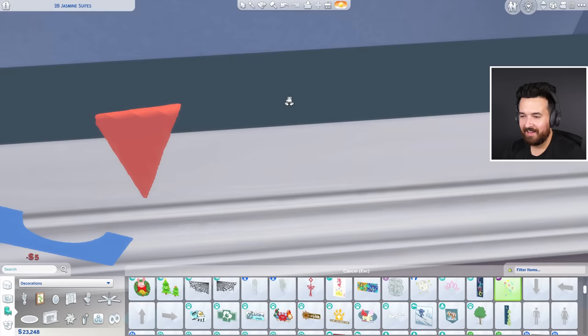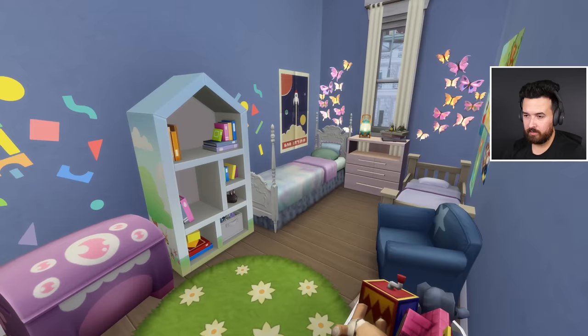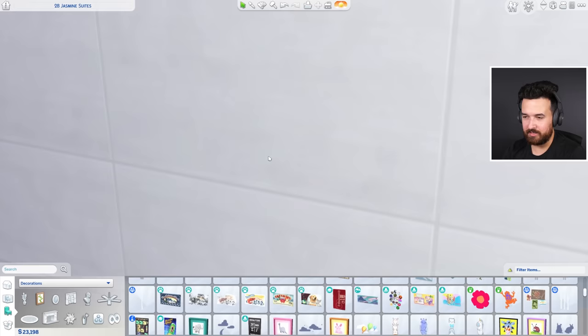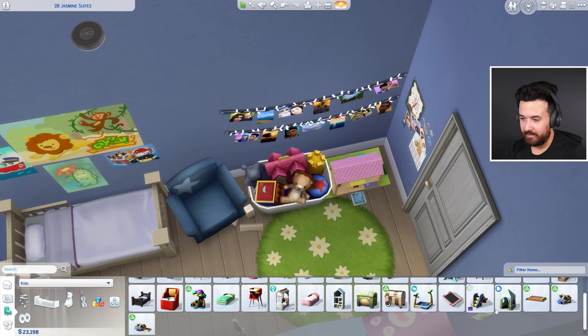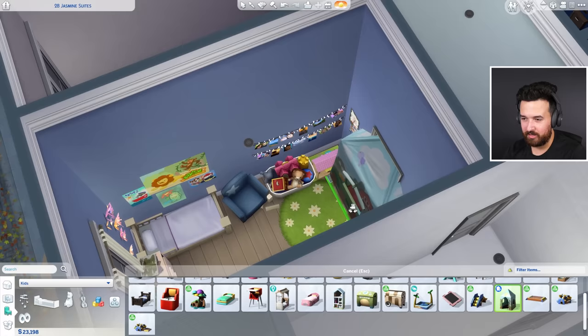These are some block decals from the bathroom kit for some reason — I don't know why they're in the bathroom kit. It's a bit random but kind of fun. There's a lot of stuff but not a lot of room, and toddler items are very big. But I think that's fine for this small space.